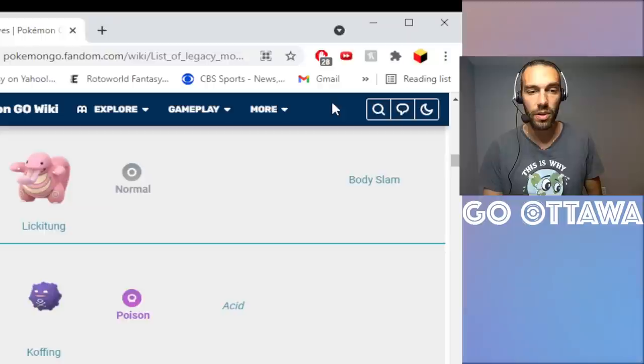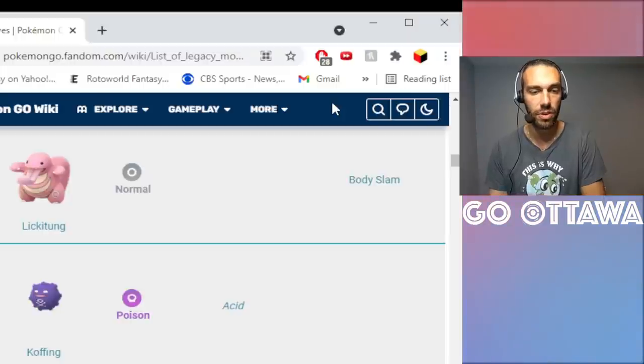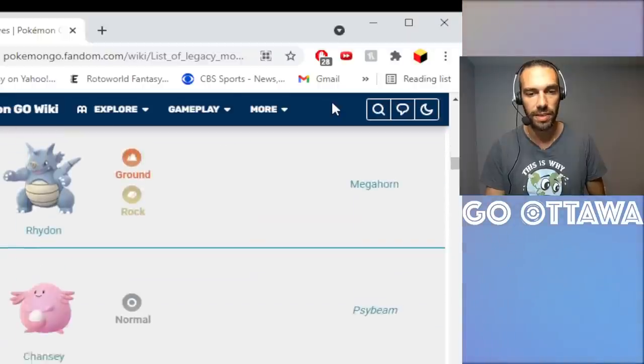Lickitung — I don't have one built yet, but Lickitung is obviously a crazy tank in Great League. If you need Body Slam as a legacy move on it, I would 100% use an Elite TM to put Body Slam on. Lickitung is a beast in the Great League, so that is one I would definitely invest in.